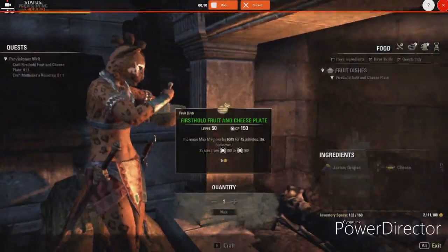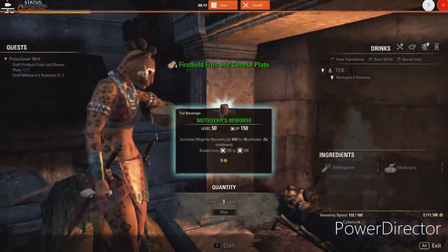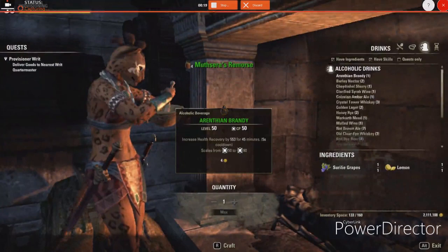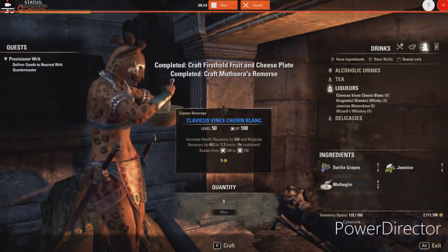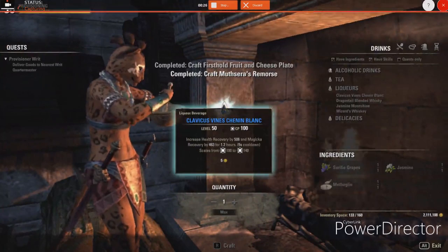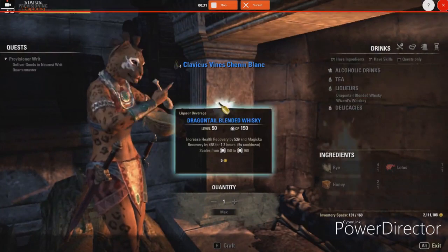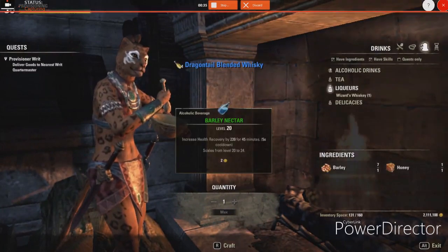Hello, people of the internet. Lee Spoonoo here, and today I'll be discussing every provisioning ingredient present in ESO. We'll be starting with meats and animal products, then moving on to fruits, vegetables, grains, and other ingredients that I couldn't fit in any of those previous categories. Apologies in advance if you can hear what sounds like a dying engine in the background — that is the filter of my turtle tank. The pump needs to be replaced, and let's get right into it.